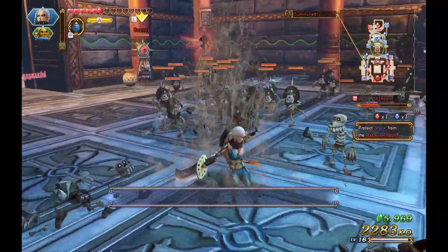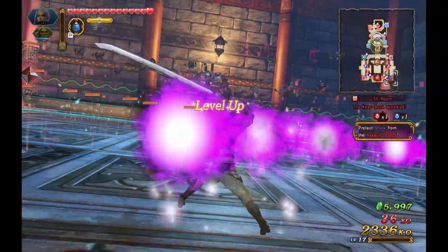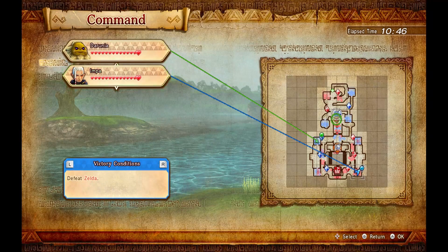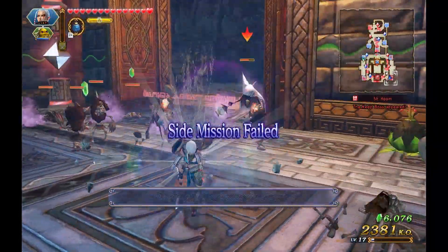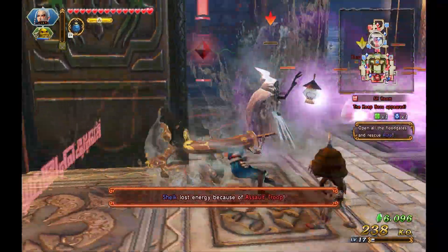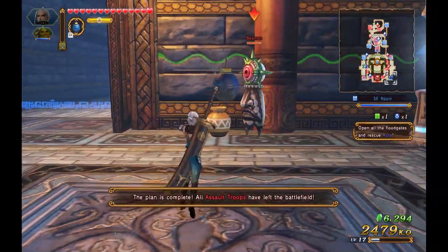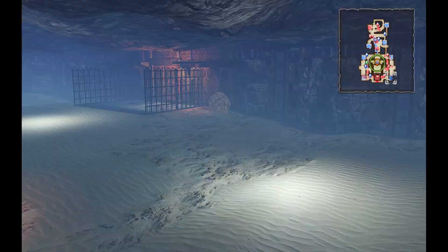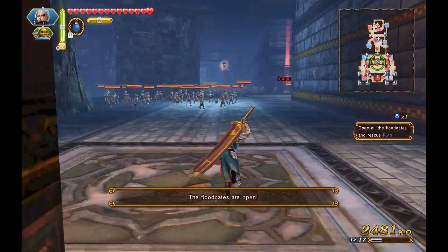Level up! The Goron Castle is not doing all that great — I'm going to send Darunia over to Sheik and that assault troop. Side mission failed — Sheik lost energy because of the assault troops. I thought they were just going to attack him, but that wasn't the case. All assault troops have left the battlefield — that's good. But at the very least we got Darunia, and now we should be able to move over towards Ruto.